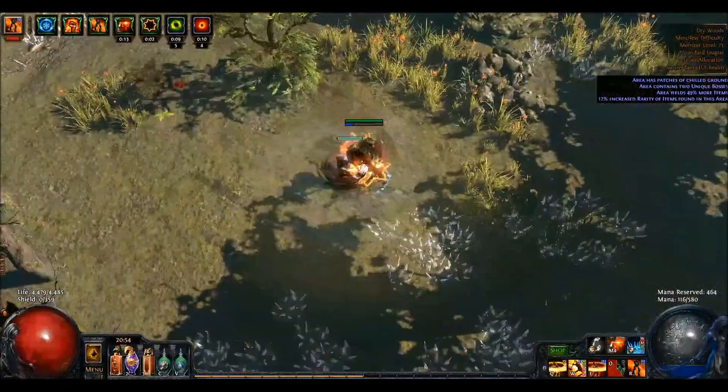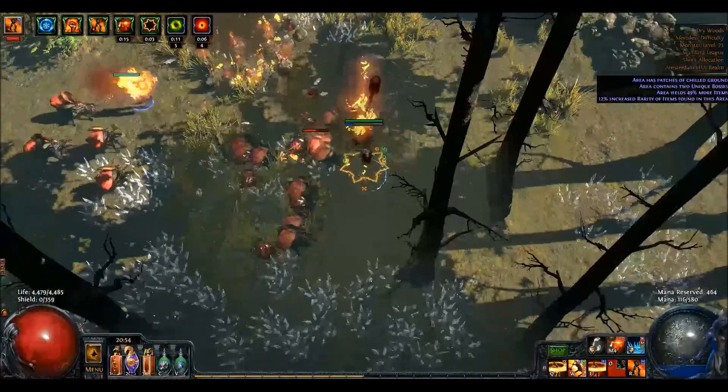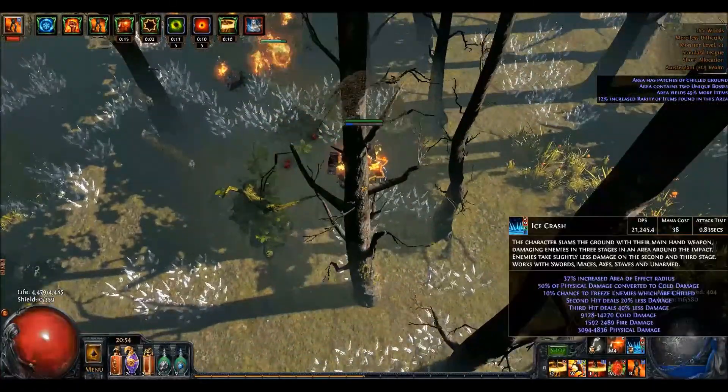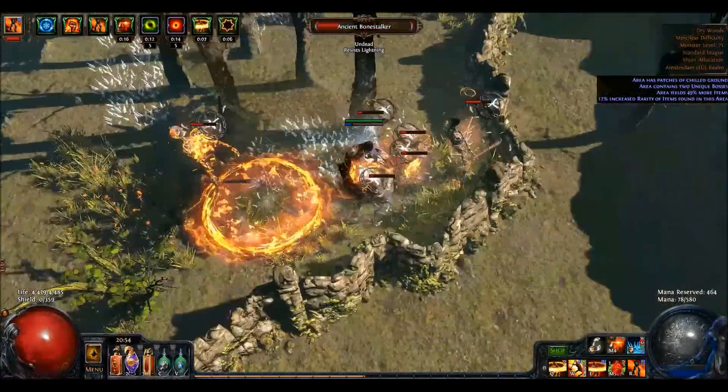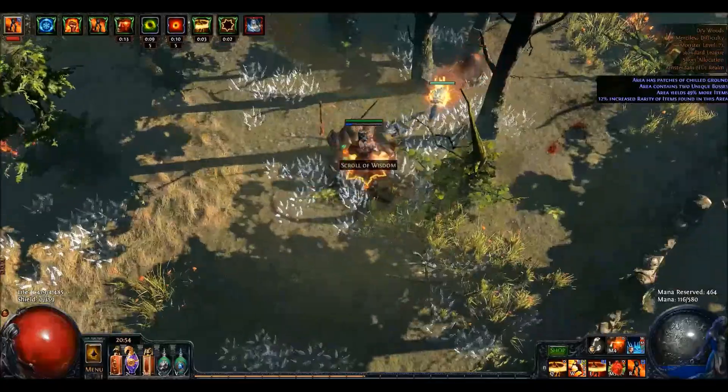Because we're running Atziri's Promise flask, we had to switch out the Quicksilver of Warding. I mean, we had to use Warding on the Sapphire flask instead, meaning no more chill immunity.